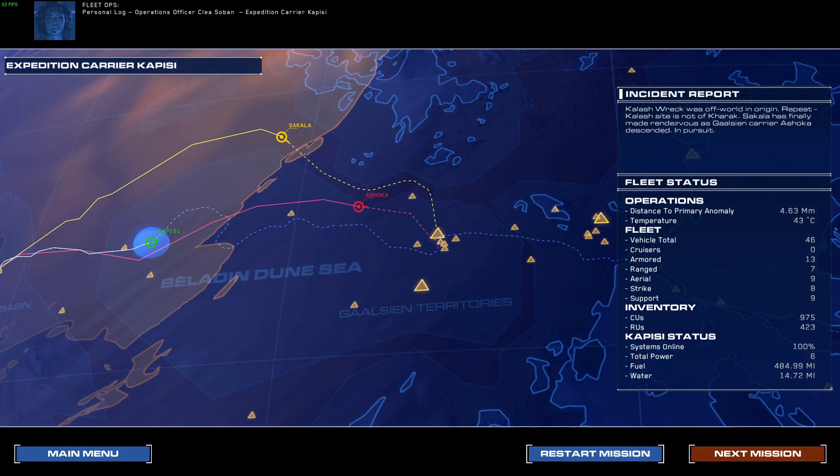Personal log, Operations Officer Clea Soban, Expedition Carrier Capisi. How many days have we been out here? Feels like weeks already. We've re-established communication with the North — reports from Tier are encouraging. Pockets of resistance have sprung up and are holding Galseon forces at bay. But for how long? Crew morale remains high despite constant engagement. Our goal feels almost impossible at times, but there is hope — and a will to succeed against all odds.